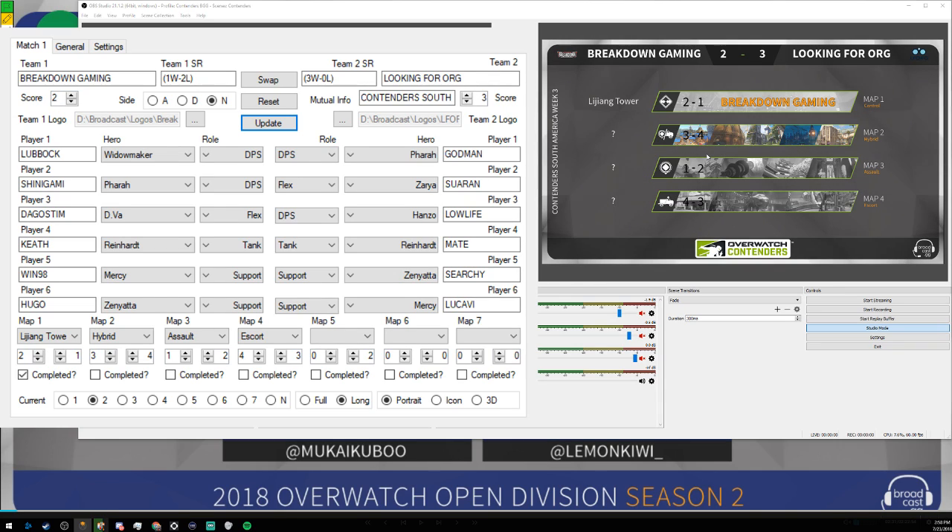If I update that, what you'll see is the map score screen has just a couple different maps — hybrid maps — and it has the colors to show it's active. Ideally there would be no scores, so we'll get rid of those. So we go to hybrid and then we select King's Row because everyone loves King's Row. You update that — boom — you get King's Row with zero-zero. Then when they take it, you're like 'all right, Looking for Org takes it two to one,' and then we move on to assault.